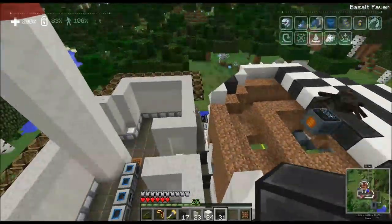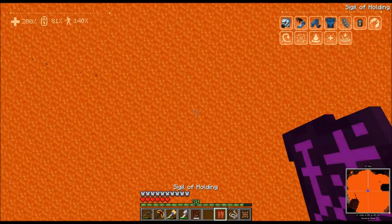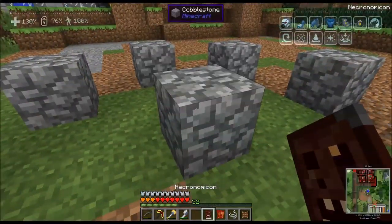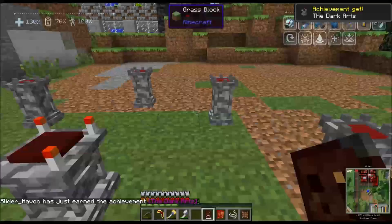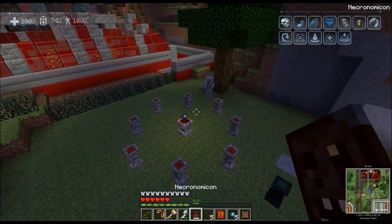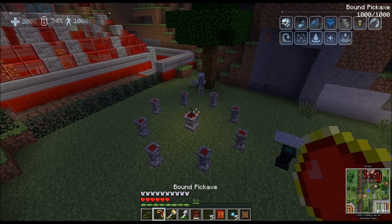This is what happens when you're not being careful with your awesome blood magic pickaxe. Watch what happens when I get close to the lava — it suppresses fluids away from me. Shift right-click. There we go. That is really cool. All those items disappeared. You would think something would happen, right?